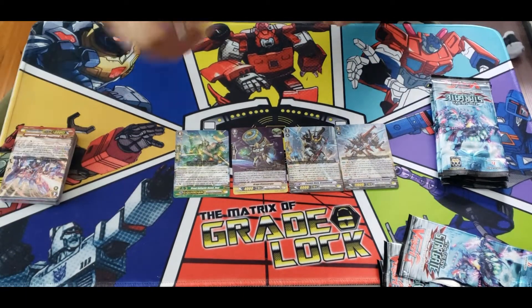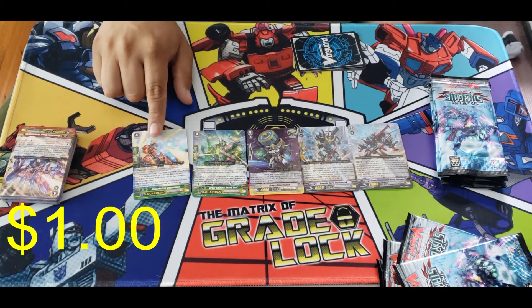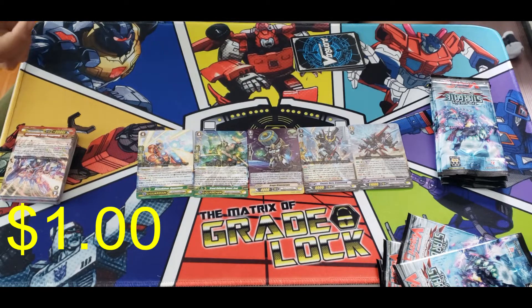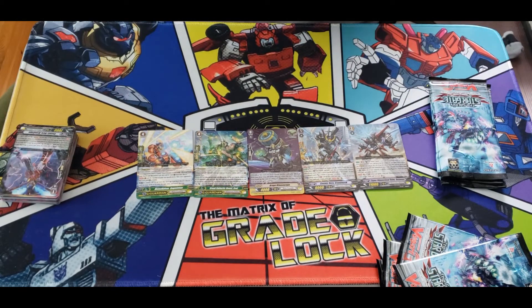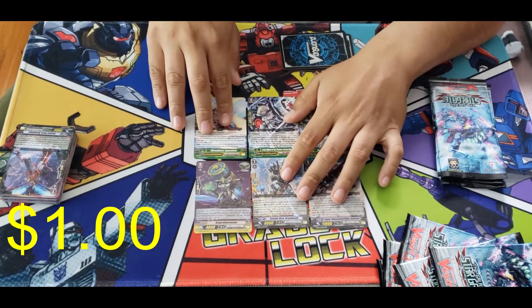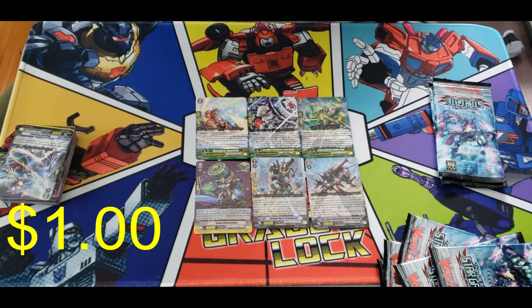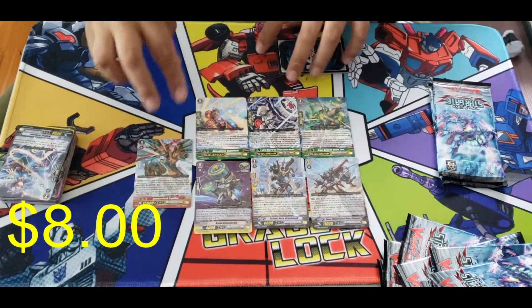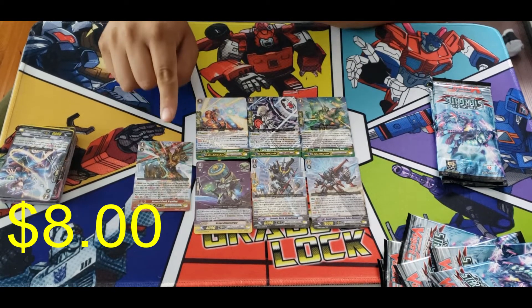We pulled another G-guard, this one's for Nova Grapplers — this one is definitely going for a dollar. I've been selling them on TCG Player for a dollar fifty and people are still buying them. So guys, a lot of rare G-guards from Stargate, Awakening Zoo, Ultimate Stride — look them up and check their prices because a lot of those G-guards actually do have value. We also got another G-guard for Link Jokers, also going for about a dollar to a dollar fifty. Then we pulled X-Gallop — the GR. The GRs were going for like six, seven, eight bucks. Surprisingly, the reprinted triple R versions go for more value than the GR for some odd reason.